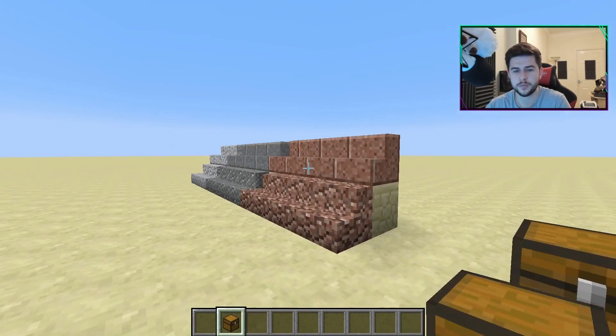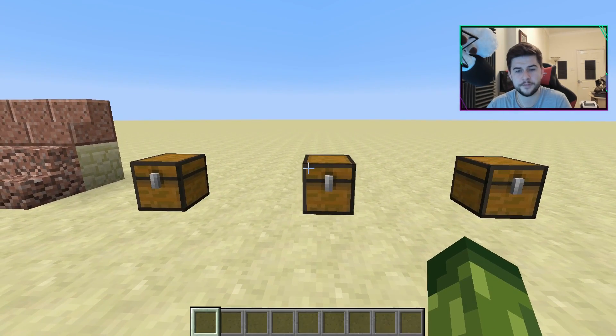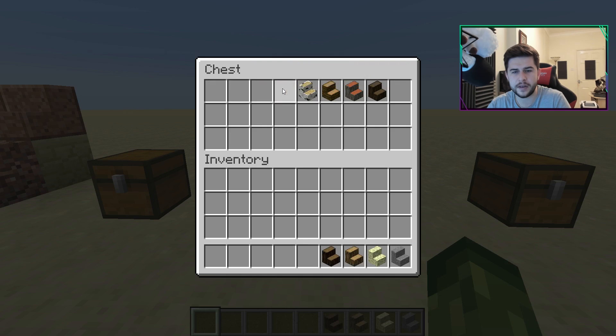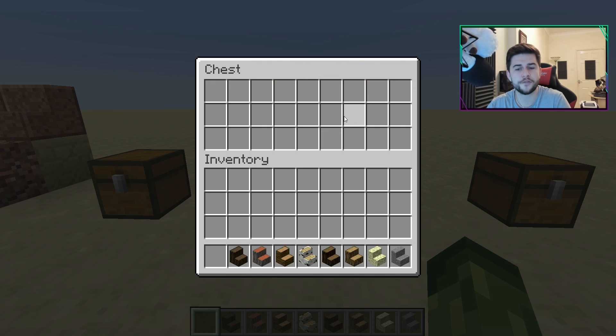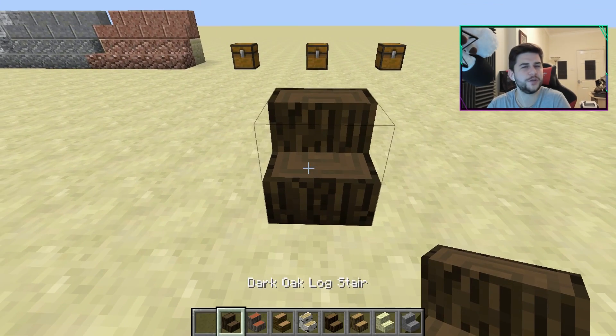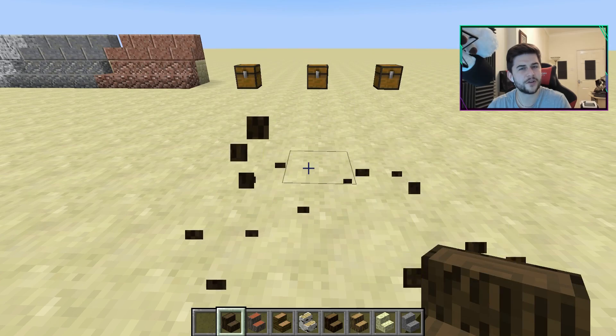I split my chests into three different categories. The first was what's already confirmed. The next category is what I think could possibly be confirmed as options to be introduced to Minecraft — so we've got the clean stone stair, end stone stairs, and the wooden log variations. We've already got logs, bark blocks, and stripped logs — so why not introduce stair variations for those as well?